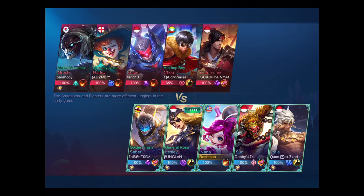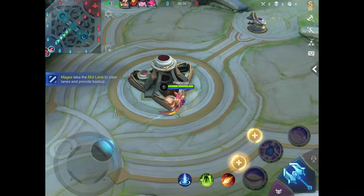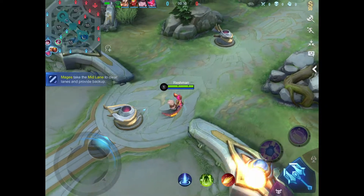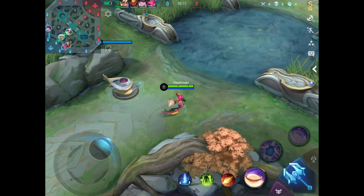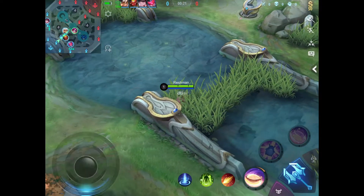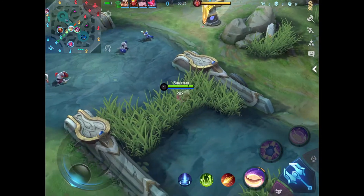Here we go, game number one. As you can see, this is a very good team, and Yi Sin Shin as the jungler is a very good choice. I have no experience with using Nana at all — I have no idea how to use her, when to strike, when to counter, when to retreat.